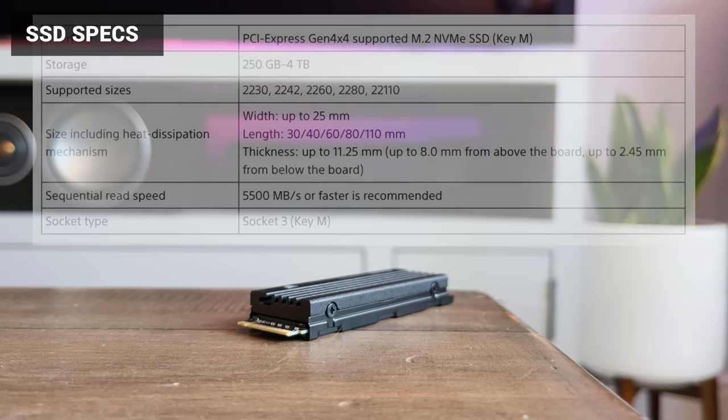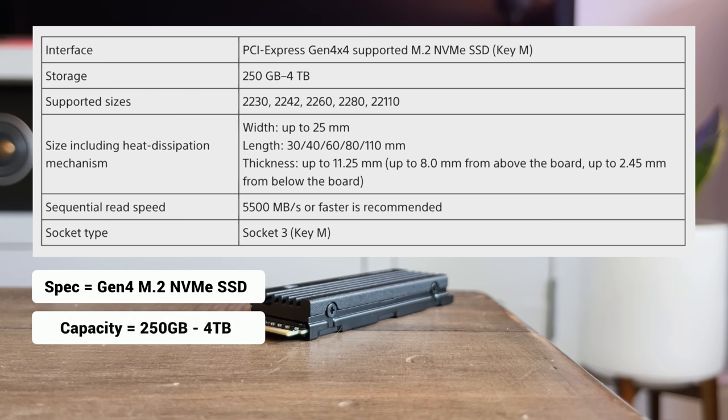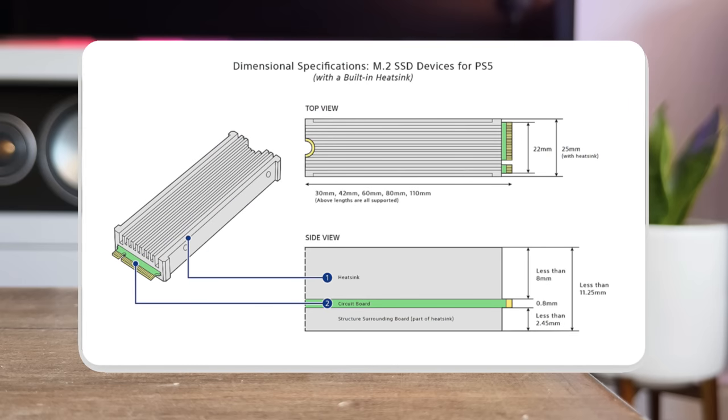A quick look at what the SSD needs: it has to be a Gen 4 M.2 NVMe SSD with a capacity of between 250GB and 4TB. The read speed needs to be at least 5,500MB per second. The drive also needs to physically fit inside the bay, so if you've got a drive that doesn't say it's PS5 compatible, make sure it's within the required dimensions.